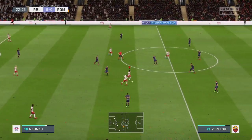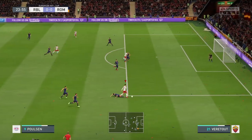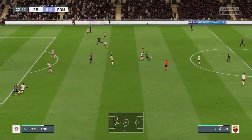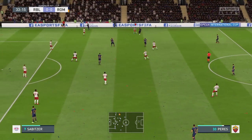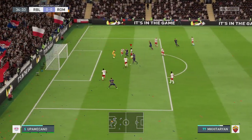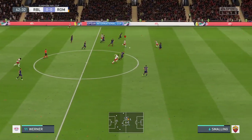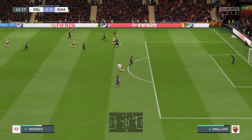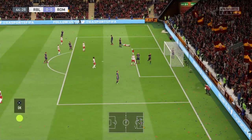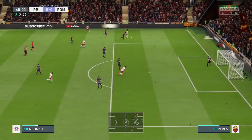We try to get on the counter attack, getting people to move into different positions. A player keeps running, uses his strength to his advantage, goes for the shot - quite close. They get a chance, pass down the right side, go through the middle, pass it back, take a shot and miss. They have another shot as well. We move again on the counter attack, going forwards - the shot hits the crossbar.